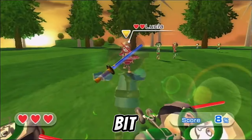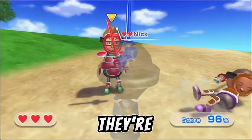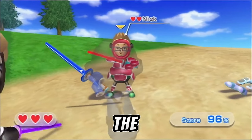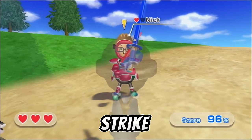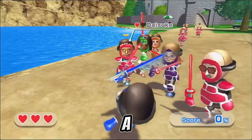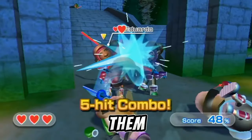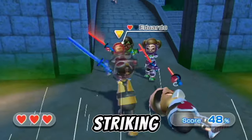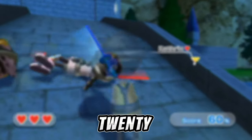Miis that wear red armor are a bit stronger than the green and gold armor Miis, having two hearts. They are mainly defensive, but they don't change their direction through defense that often, making them an easy target to quickly strike. They usually only attack after a successful block. Their attacks are a lot faster than the gold armor Miis, and some of them make circles with their sword before striking. These guys appear in stages 2–7, 9, 11, 14–17, and 20.